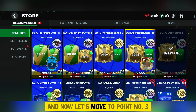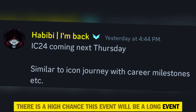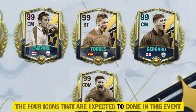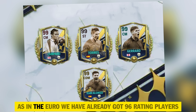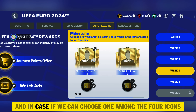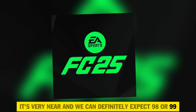Now let's move to point number 3: New event Icon Chronicles coming in FC Mobile. The Icon Chronicles event is coming soon — there is a high chance it will be a long event, similar to the Icon Journey event, where we will get missions to earn different free icons. As per leaks, 4 icons are expected in this event. The rating is not yet confirmed, but we can expect 97 to 99 rating. My assumption is 97 if we can get all 4 legends, or 98 to 99 if we choose one among the 4 icons, especially with FC Mobile 25 being very near.